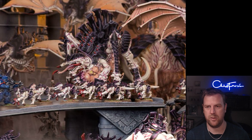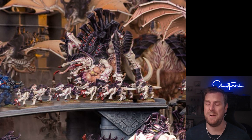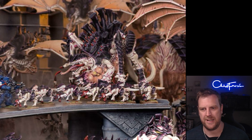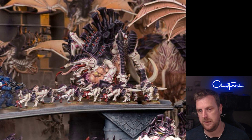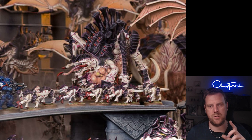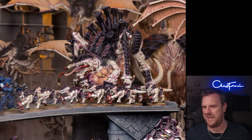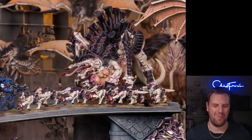All stratagems are one command point except Ablative Carapace, which is two command points. Ablative Carapace: used in your opponent's shooting phase, pick one Harvester unit that was targeted — it gets a 5+ feel no pain, and if it's on an objective marker it gets a 4+ feel no pain. So a Haruspex on an objective marker with a 4+ feel no pain is going to be quite tough to shift. Ripper Swarms on an objective with a 4+ feel no pain — not so much, but the Haruspex is the key target for this one.